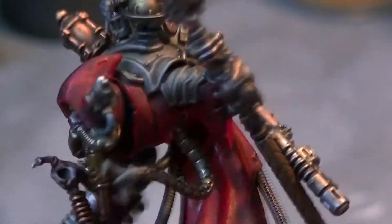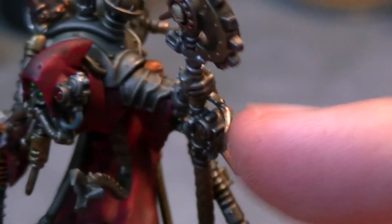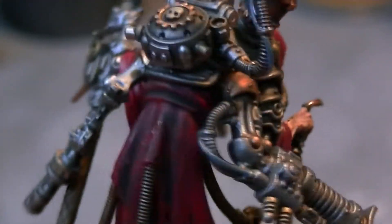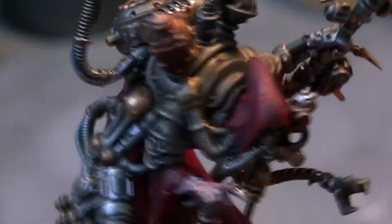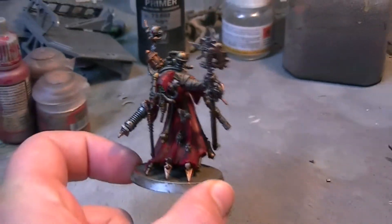Another thing I noticed whilst painting this miniature was the fact that his little pinky is out on his axe — look at that little claw pinky! He turned out really, really nice. I'm also wondering whether to go over the sleeve cuffs here in white, but considering I've not done white on any of my other Skitarii stuff, I might just leave it red. So there is the Magos Tech Priest Dominus.